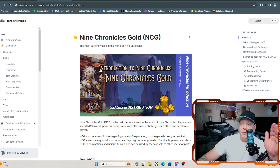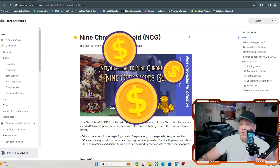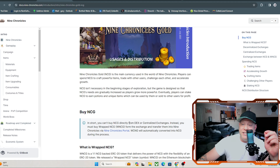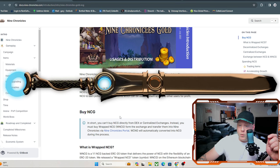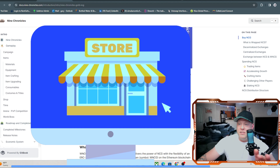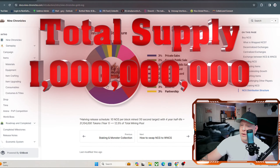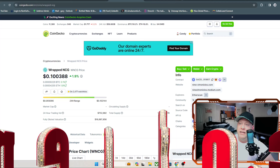I wanted to go over Nine Chronicles Gold, which is the in-system currency and also the cryptocurrency itself, which can be traded for fiat. Nine Chronicles Gold is the main currency in the world of Nine Chronicles — players can spend NCG to craft powerful items, trade with other users, challenge each other, and accelerate growth. You do need it on the marketplace. Prices for weapons range from one to a couple hundred pieces of gold. The total supply is 1 billion tokens, with only a fraction circulating right now under a four-year distribution model.